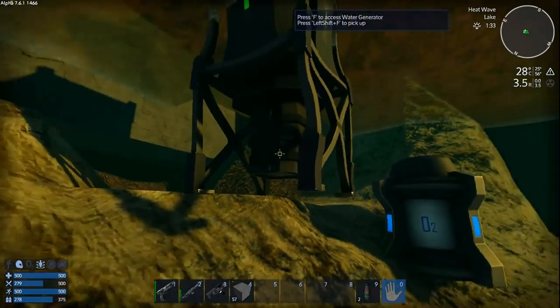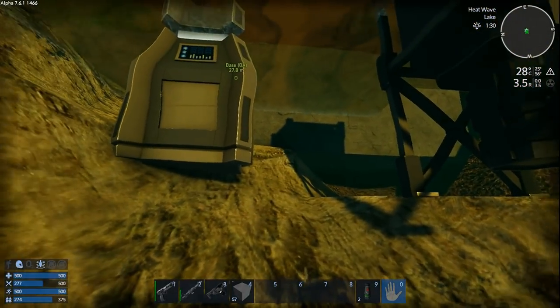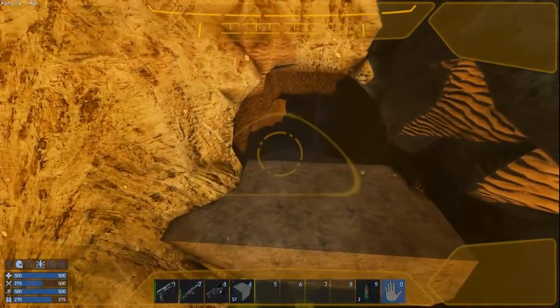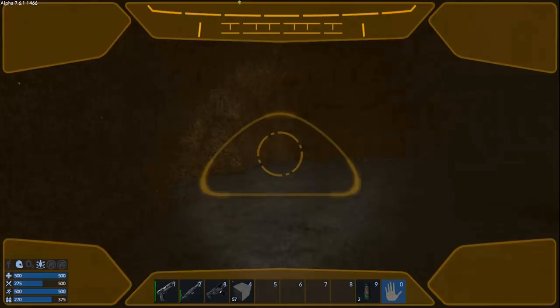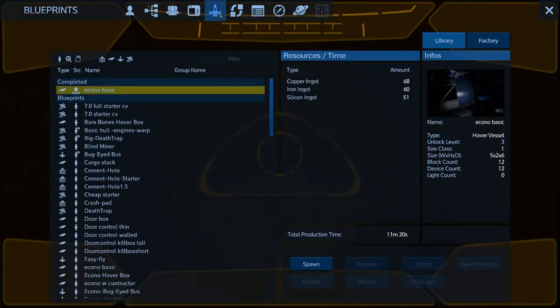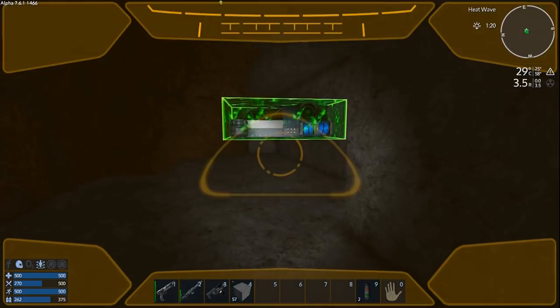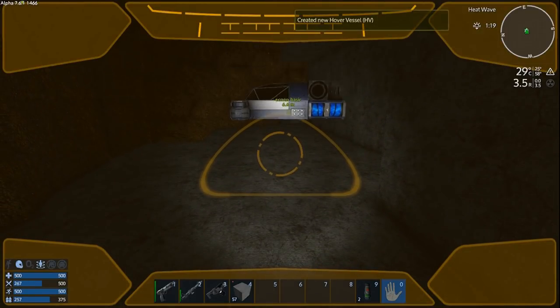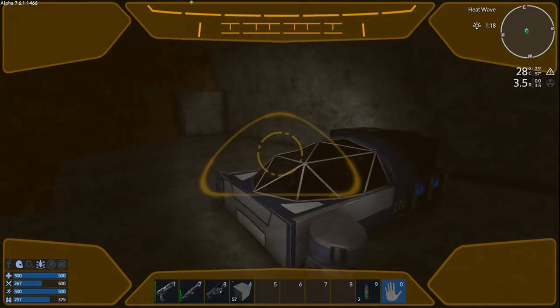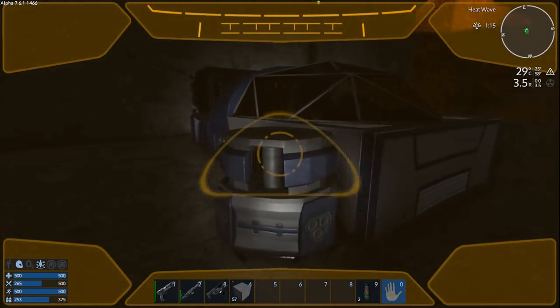I created a basic cheapo HV in creative and it's ready to spawn in. We'll go do that right now. My Econo Basic blueprint costs 68 copper, 60 iron, and 51 silicone — it is literally nothing. Let's put it there. And why is it smashed? Did it take damage falling on the ground when it spawned?